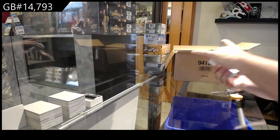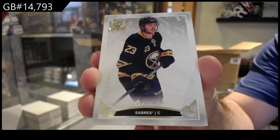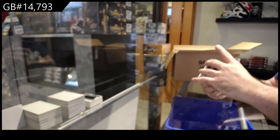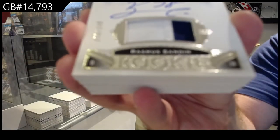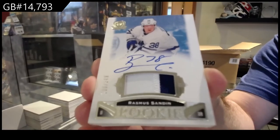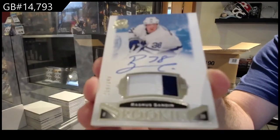We've got a Buffalo Sabres Sam Reinhardt to 249. For the Maple Leafs, 249, Rasmus Sandin. Two decent tier rookies right there — Zadina and Sandin.